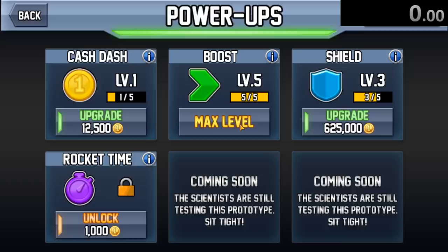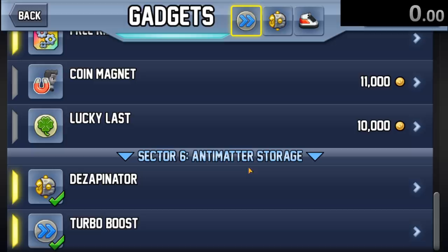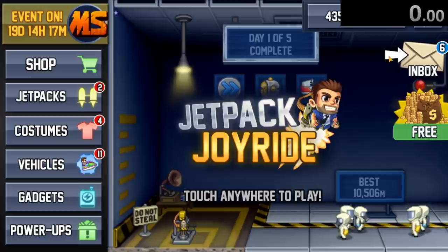Before we even start the speedrun, first of all, I had to get some powerups, like I had to get boost to level five so we go more distance. I had to get shield leveled up as well, and I could have went two levels even more, but I wasn't spending another hundred dollars. And I had to get three different gadgets: the de-zaponator, which makes some of the zappers pop randomly; the turbo boost, which makes boost rings spawn in front of you; and finally the air berries, which let you jump higher. Thankfully we didn't have to buy characters, but it still cost me a pretty penny.